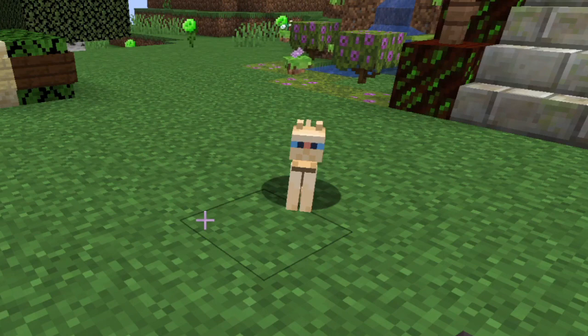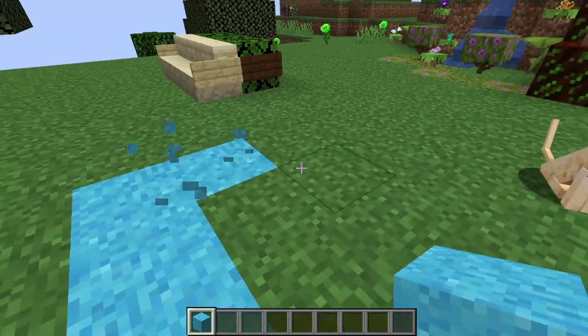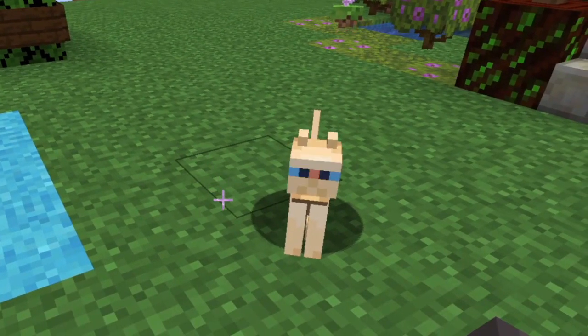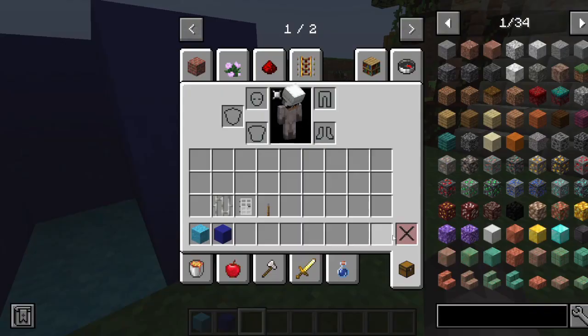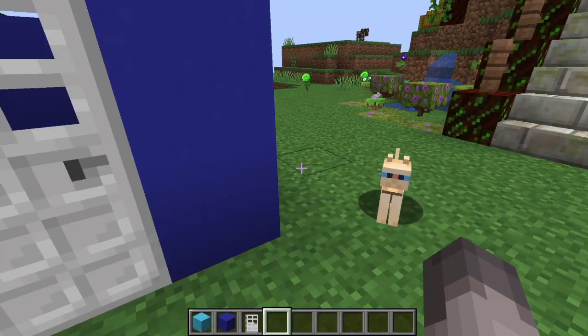First get some blue concrete powder and make a 3x3 base. Okay Soy, it's a bit creepy that you're talking — I didn't know you could do that, but that's fine. Now build up around it with blue concrete, and break the front two spots, and make an iron door. How's this supposed to- SHUT UP! Okay.